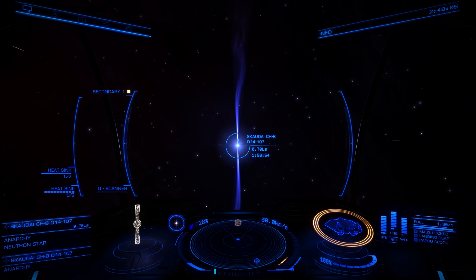First up, when you arrive in the system, just make sure you've got your throttle off so that you don't come out and jump and immediately careen into the star and possibly blow up. That would be a bad thing. So you should be at minimum speed here when you arrive.